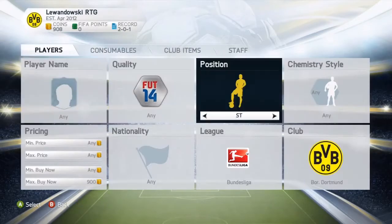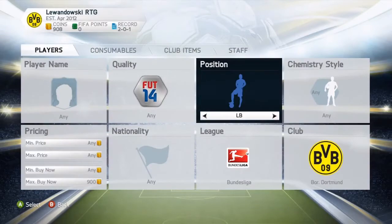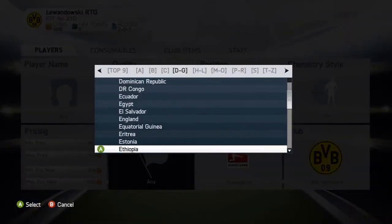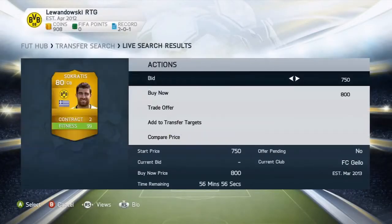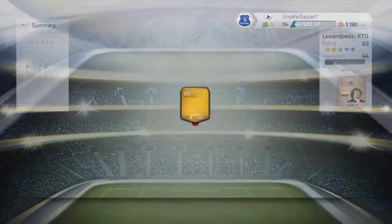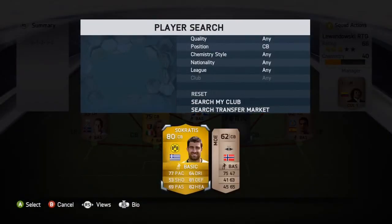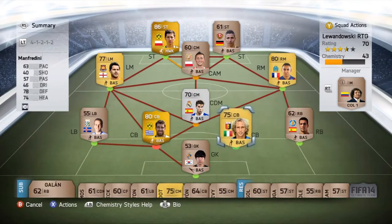We have 900 coins left, so we're going to see if we can get any Borussia Dortmund players — as per the rules, we're only allowed to buy Borussia Dortmund players. We look at a defender, Socrates, who looks really nice, and we sign him for 800 coins. We add him into the team and hopefully we'll have a strong squad for the upcoming games. Anyway guys, if you enjoyed it leave a like below — see you all in the next episode!